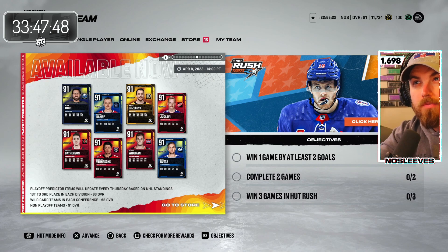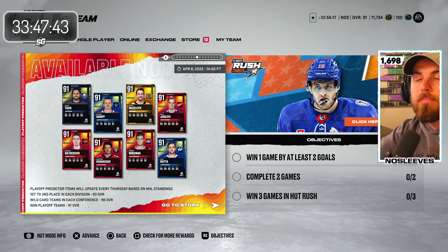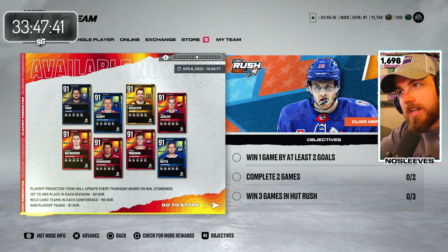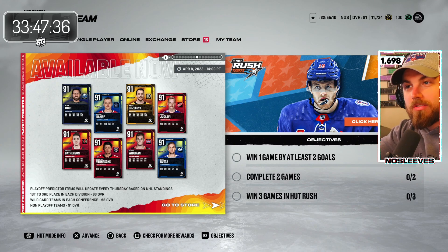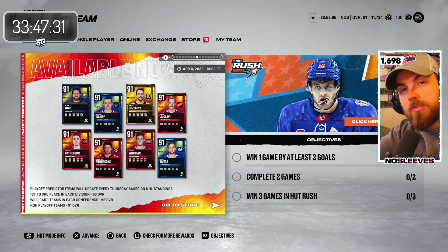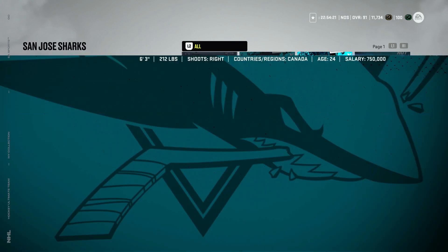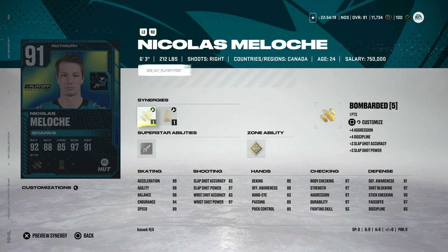Every Thursday at 5 PM Eastern with new content rules, whatever teams are in the wild card spot that week will have their cards go up to 98 — they will fluctuate. If a team jumps into a wild card spot on Wednesday night, by Thursday they'll be 98 overalls for the entire next week. This matters if you're competing in events like GWC. The 91s, honestly, are not worth investing in — avoid them.